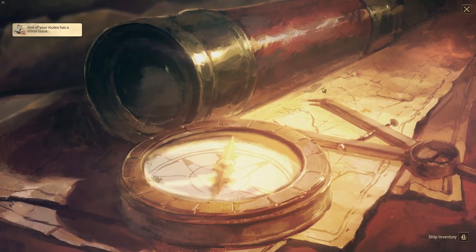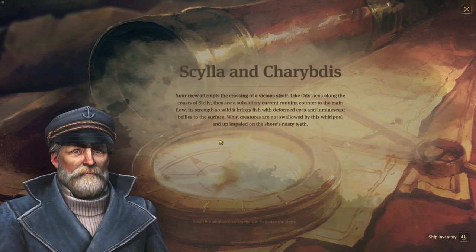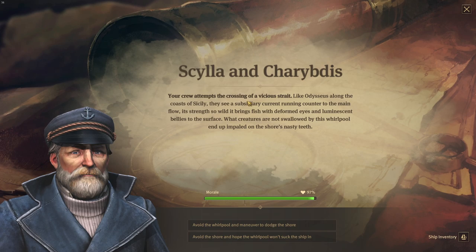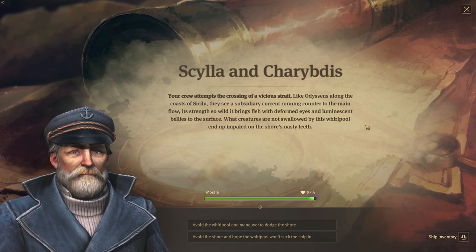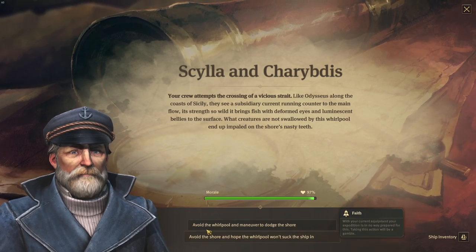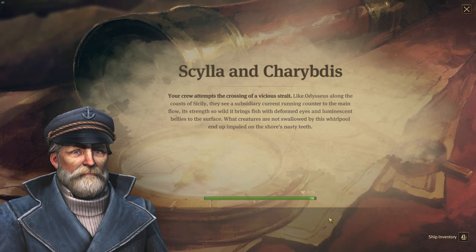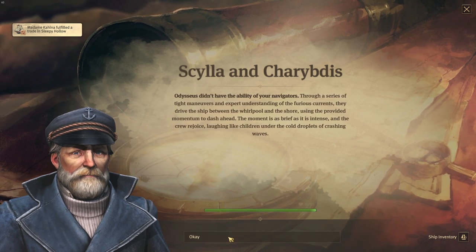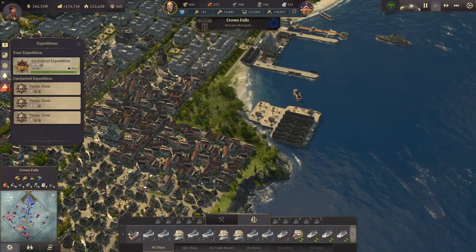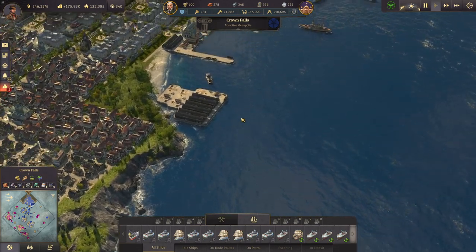Scylla and Caridus — your crew attempts the crossing of a vicious strait like Odysseus along the coast of Sicily. They see a subset of the current running counter. We already had that scenario and I don't have any items for it, which is a bit strange. But I didn't lose any morale — very good. It's the number two zoological expedition.